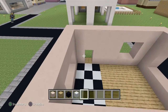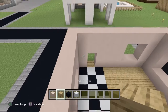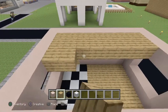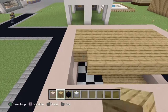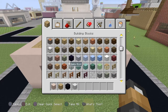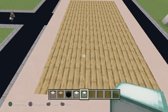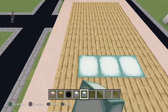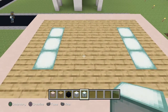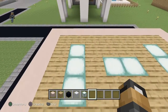Now for the roof — the ceiling is going to be made completely out of oak planks. Grab some oak planks and fill this whole area in. I'll also show you how to do some lights: grab some sea lanterns and place them in a three-by-three pattern across the ceiling. It should look like a classic formation, and that's your interior lighting done.